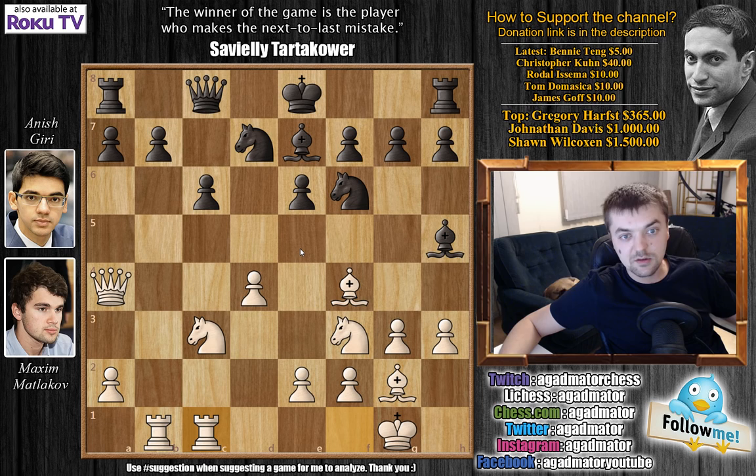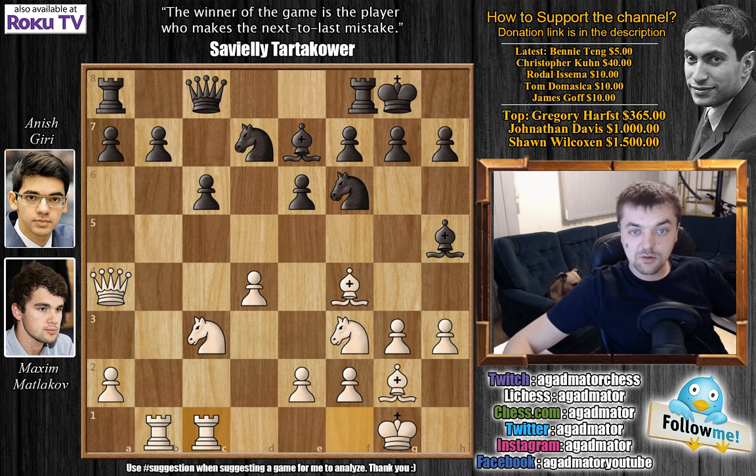If you look at the position, there's really nothing to go for immediately, so the position is quite alright for black — passively comfortable or comfortably passive, however you prefer it. But it's just the way Giri likes it. So Giri castles.